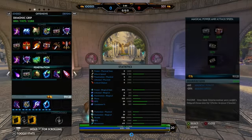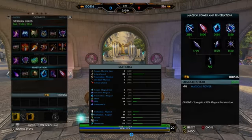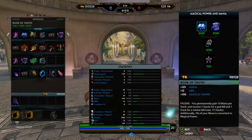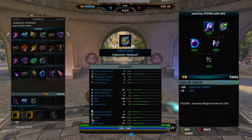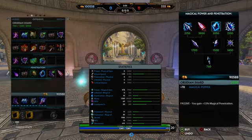Actually, let's scratch that and redo the order — that was my bad. So: Shoes of Magi first, then Book of Thoth second. Remember, Book of Thoth second — you want to build on that. Then Kronos Pendant, then Rata Tahuti, then Obsidian Shard.